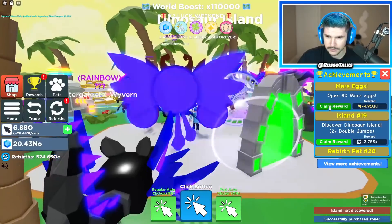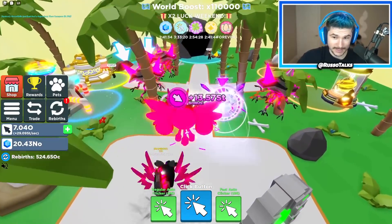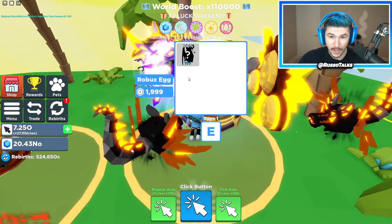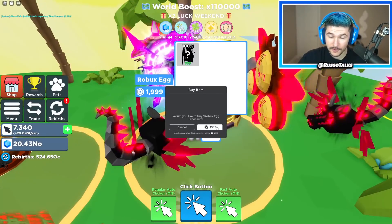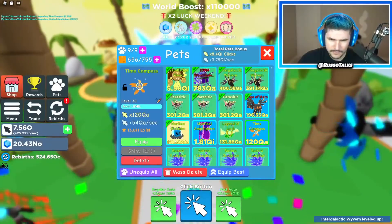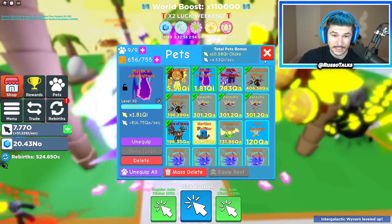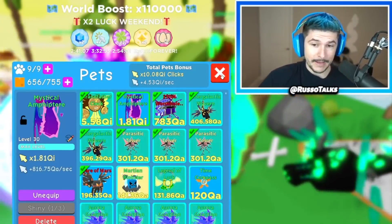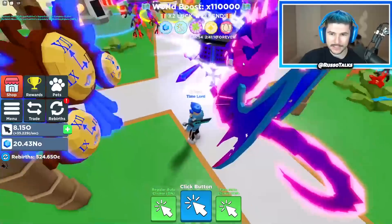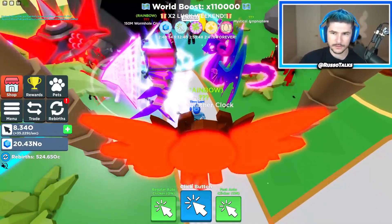Now we're in the dinosaur world. There's another Robux egg that I thought had three pets, but it's only one — that's good. It's going to be better than the grandfather clock. There it is — the mystical amphitheater. Reading is hard, but that thing is sick. The base version is 1QI, and once fully upgraded it should be a little bit better than the grandfather clock. That pet looks insane.